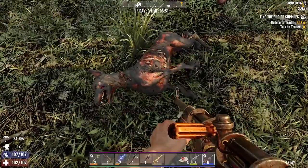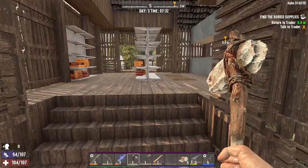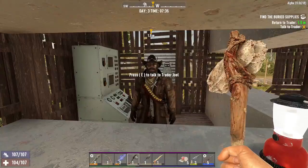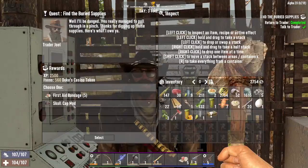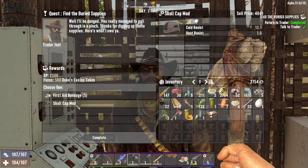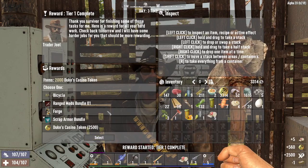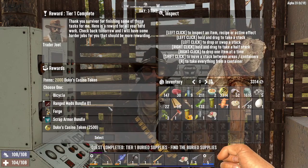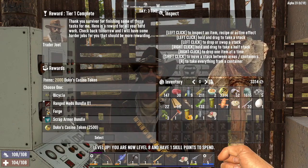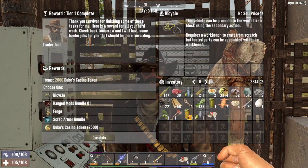Well, that just happened. All right guys, I'll see you back at the trader. Let's see what we have. Thank you Joel — many thanks, many thanks. Resourceful — here's your pay. I've got plenty of bandages right now. We'll take the bandages. Oh yeah, tier one complete and there is our bicycle guys!